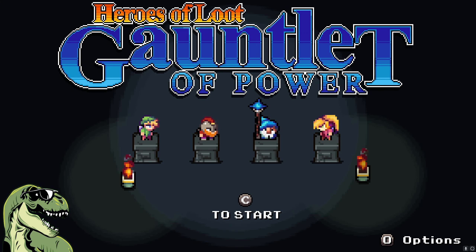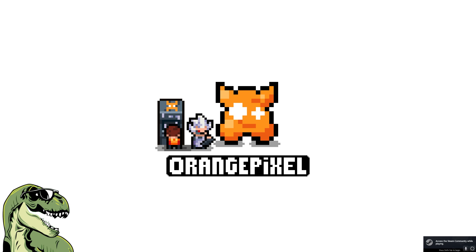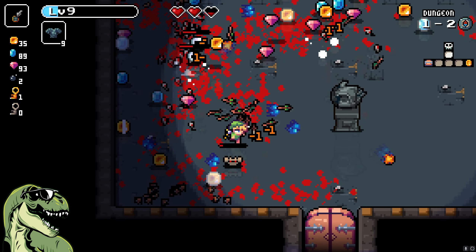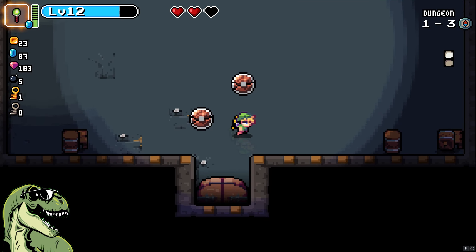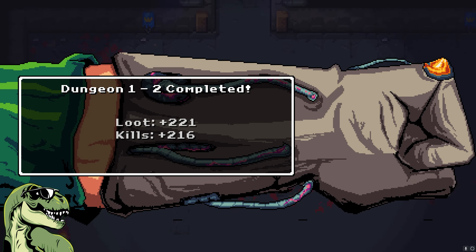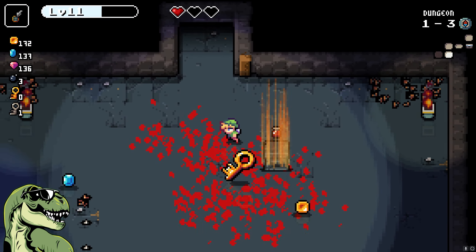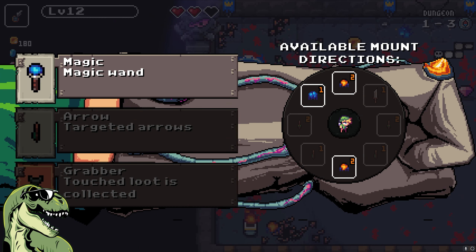Heroes of Loot: Gauntlet of Power is just one of many games published by solo indie dev Orange Pixel, and it's super fun. It's a top-down auto-shooter with pixel art that I really like. You'll be crawling your way through randomly generated dungeons, slaughtering enemies on your way to kill the final boss to progress to the next floor. You'll be collecting coins, keys, different gems, and experience that you'll use to level up automatically. Each time you do, you'll get to pick a new weapon — this is where it gets kind of cool.